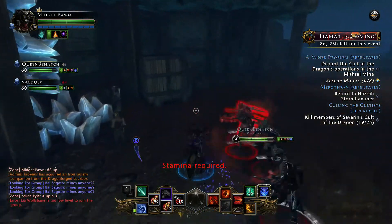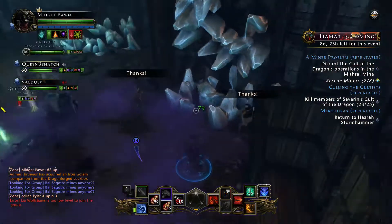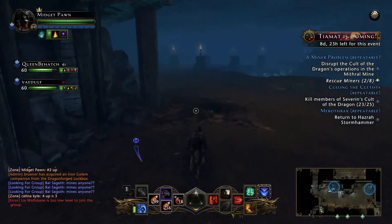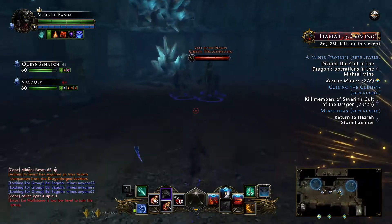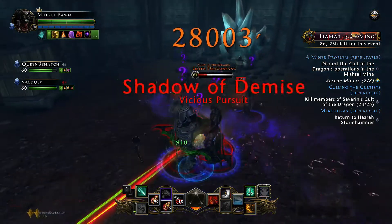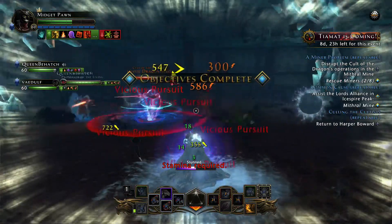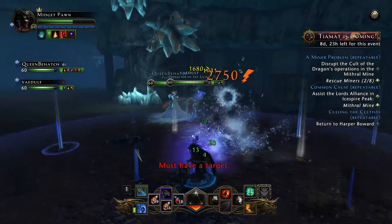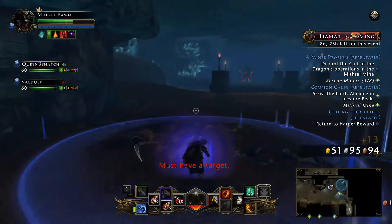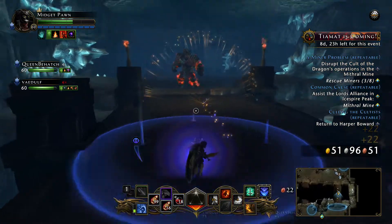A few things to talk about in the updates and the patch notes that they've been releasing. In the bottom right hand corner you can see the minimap — it pops up there. They've added this in, and I've been waiting for it for a long time. It's very irritating when you can't see where you're going. It now fades out when you're being attacked or fighting, so you can finally see where you're going.